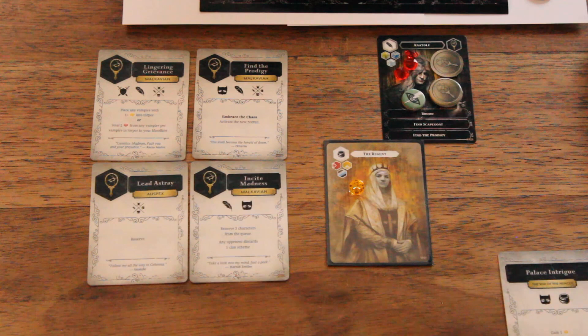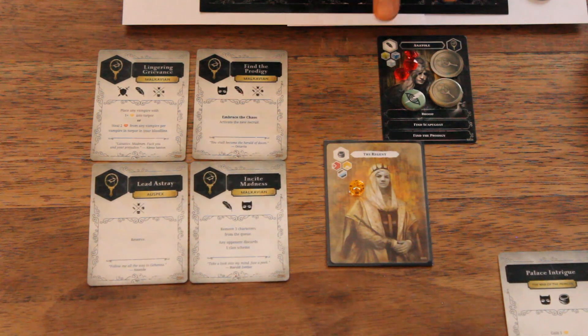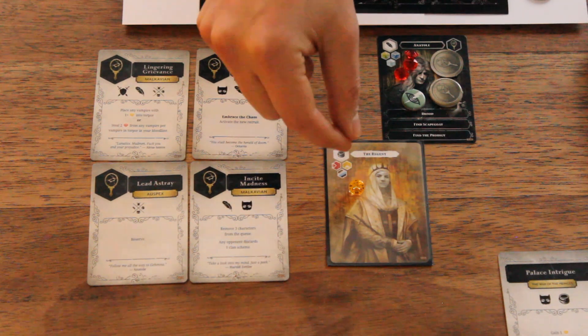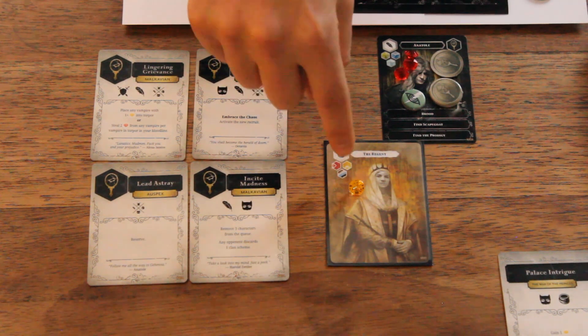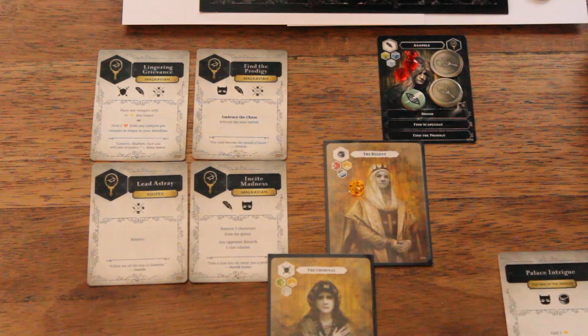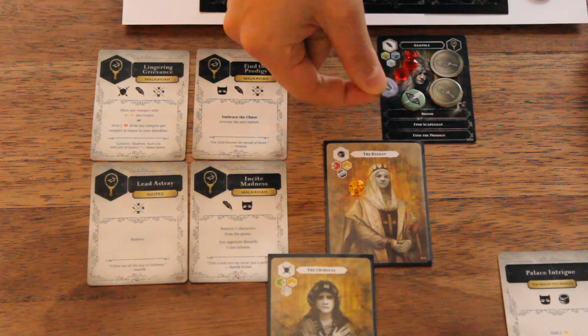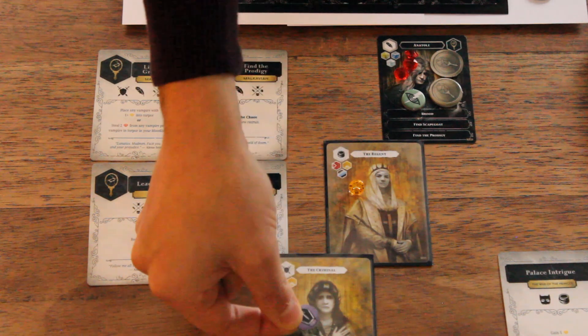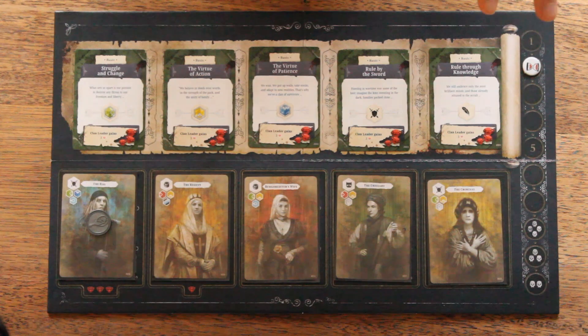Now why did that infamy move down one? There's a special rule: your clan leader can never be in torpor and can never get infamy. So when your clan leader would receive infamy, you place it down your bloodline instead. For torpor there's a similar rule — it goes down the bloodline but you can always sacrifice a child. For example, the Regent could absorb torpor rather than letting it reach the clan leader, or you can push it further down toward a lower-ranked vampire.